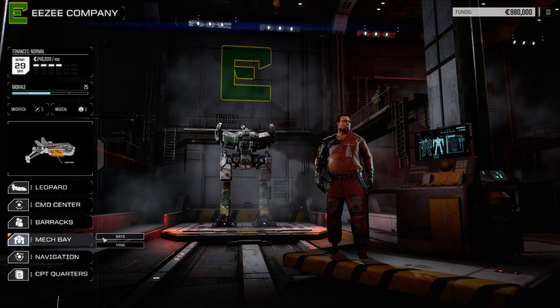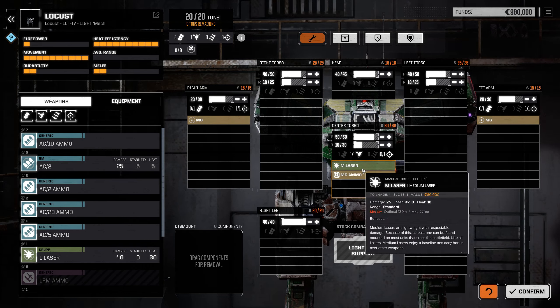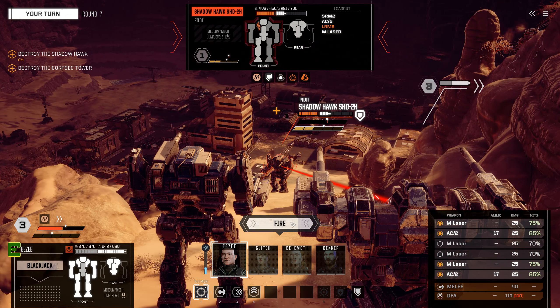Speaking of that Locust, it's a little speed demon much like the Spider. It has less structure than the Spider but a little bit more armor. It only has a single medium laser but has an additional two machine guns which have very limited range, but will fire in support when you decide you want to smash your Locust's head into the cockpit of an enemy mech or stomp on a vehicle. One big thing to note however is that the Locust has no jump jets, and that's about it for your starting lance — the mechs as well as the mech warriors.